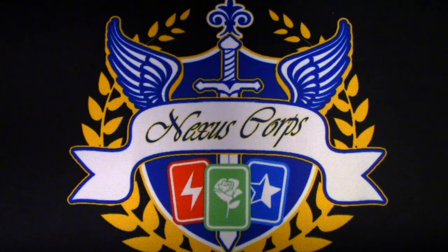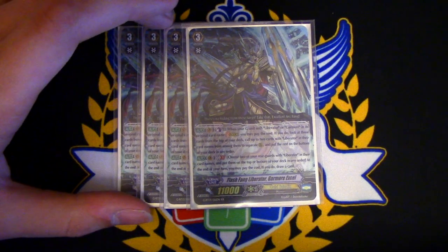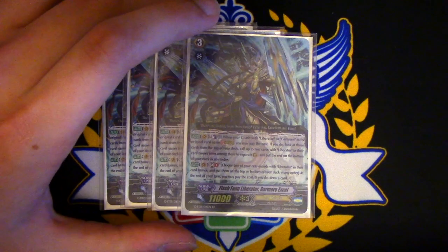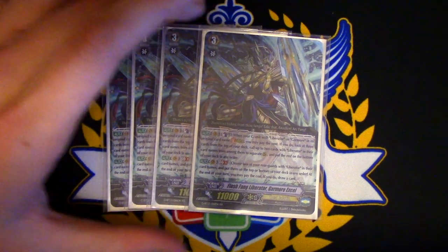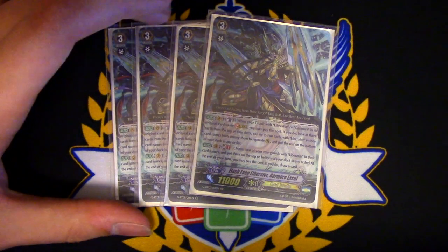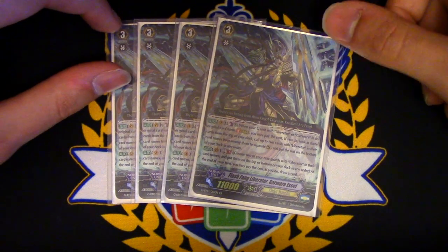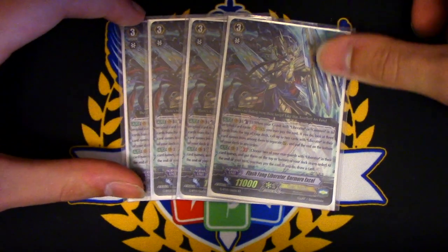Great threes. You're running four copies of Flash Fang Liberator Garmore XL. Garmore XL's skill is when your G-unit strides with Liberator or Garmore in its name, you can pay the cost, count plus one. If you do, look at the top three cards and call up to two Liberators to separate rear guards, and put the rest on the bottom. I don't like that skill because the restriction is in the G-unit name, and the restriction is in name of Liberator.